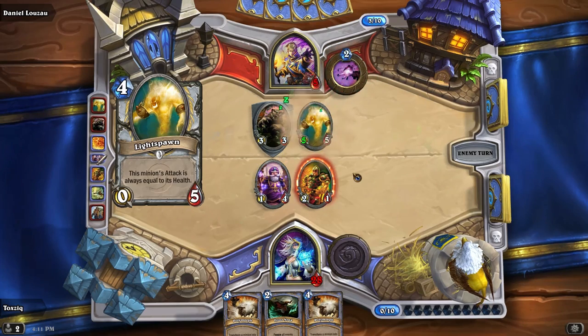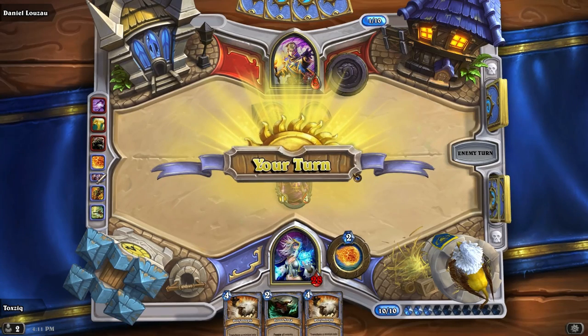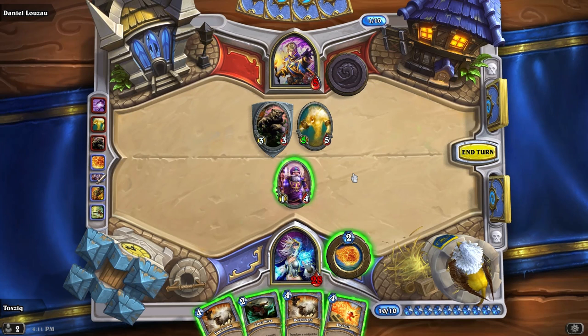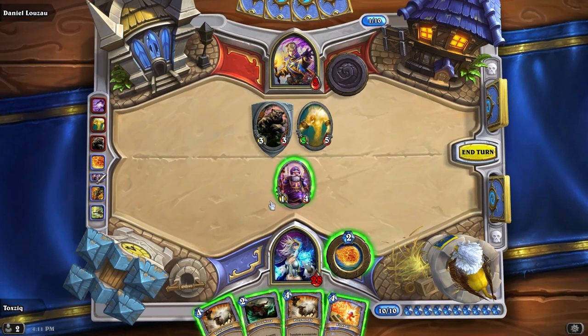By the way, everybody knows your real name now, Kraken Dan, because your screen name is apparently your real name. My screen name where? It says Scott Morris on top of your right. That's funny — that's weird. It does it for you as well, because it's your Battle.net account.